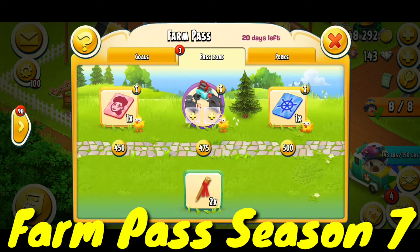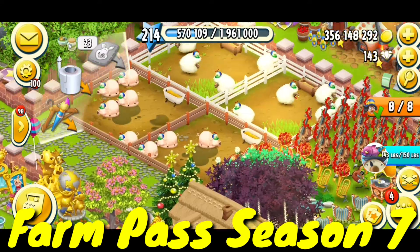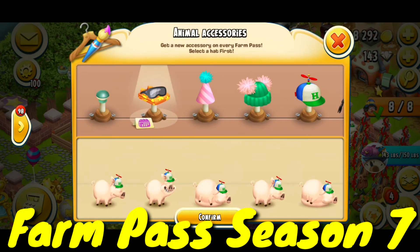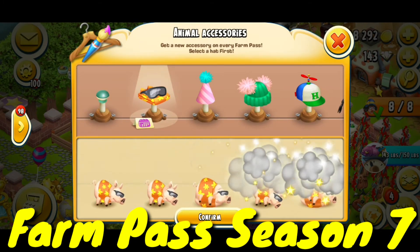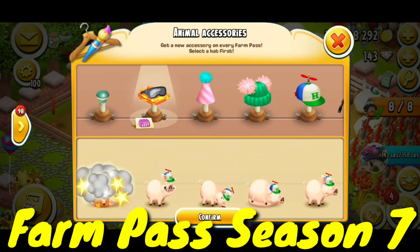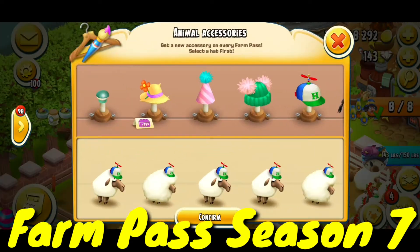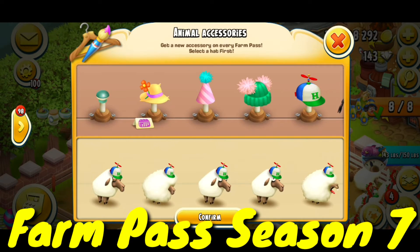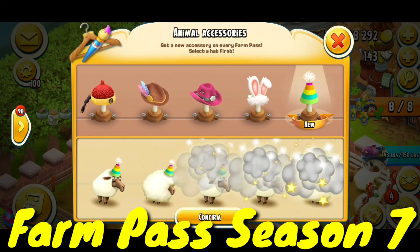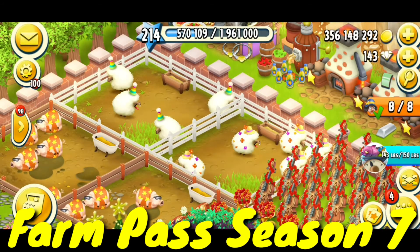I've collected all the stuff from the Farm Pass season — this will help me level up faster. Now I'll activate the seasonal hat on my animals. It's looking gorgeous, beautiful, and wonderful! I also bought a party hat.